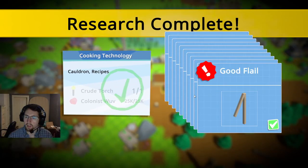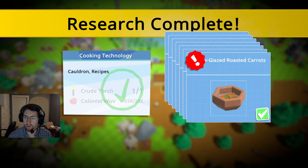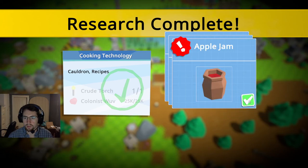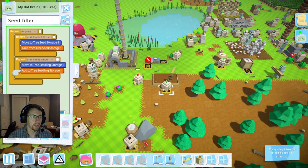We've got: good flail, honey porridge, fruit porridge, honey glazed roasted carrots, fish stew, pumpkin stew, mushroom stew, apple jam, berry jam, and a cauldron. Very nice.